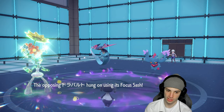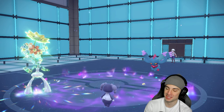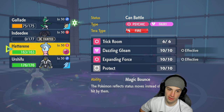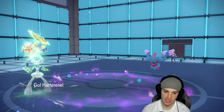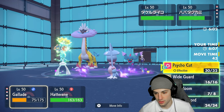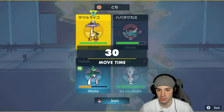Gallade gets a crit, Indeedee faints — not a big deal since now I can bring out Hatterene. Expanding Force is going to fly in Trick Room. If they bring a dark type, we Sacred Sword into it. First-turn priority is blocked by Psychic Terrain. They bring out Raging Bolt. Expanding Force will KO you — Sacred Sword looks nice too. We can't use Thunderclap, which is awesome. They go for Double Protect, just wasting Trick Room turns.